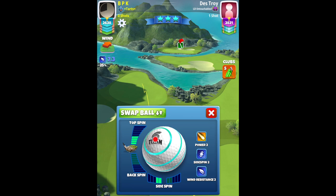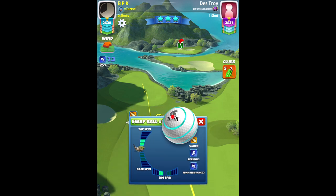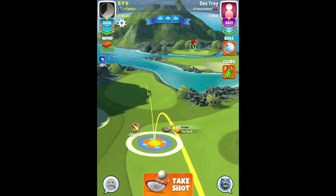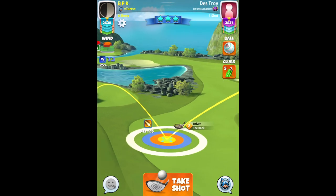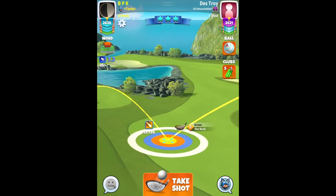Hole number ten — going with the Rock because we have tailwind: four topspin, two left spin. Adjustment here is max plus ten, clear ring touching the rough on the left at plus thirteen yards. Once again going to be using yardage notes.